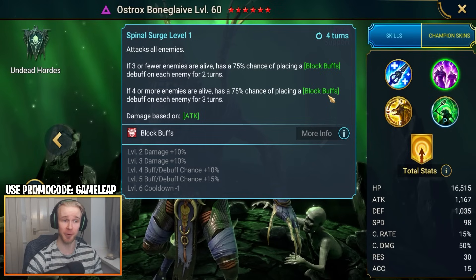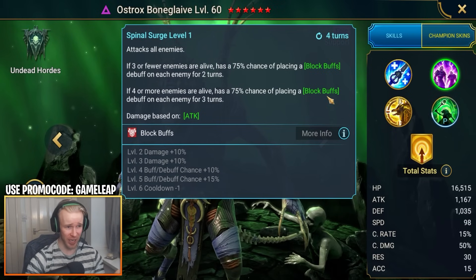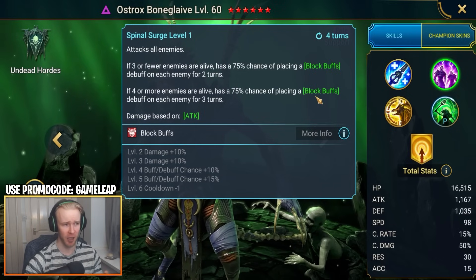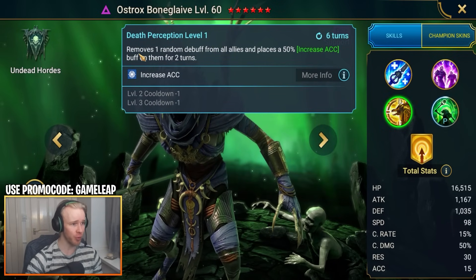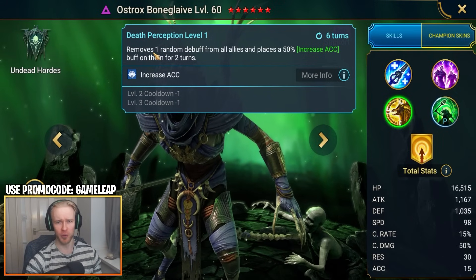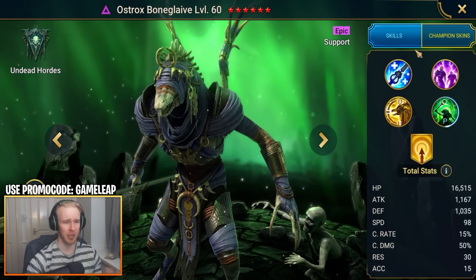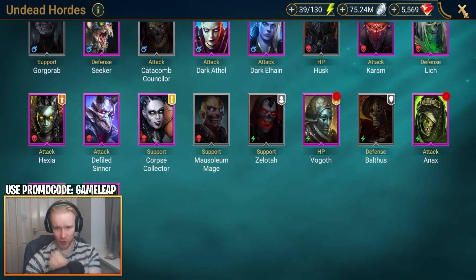On Ostrox's A3, he removes one random debuff from all allies and grants an Increased Accuracy buff. A little debuff removal always helps — there are going to be a lot of Provokes, True Fears, and Anti-Healing coming out against your team. Ostrox is a good utility option bringing those key debuffs and some cleansing as well.